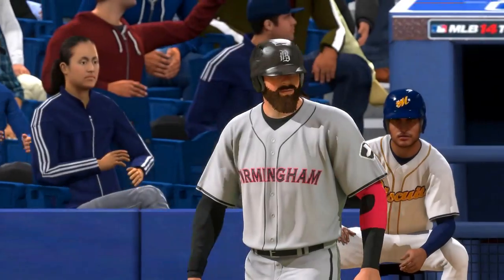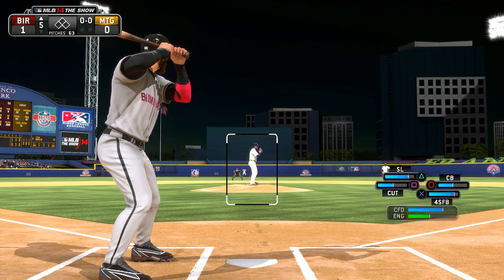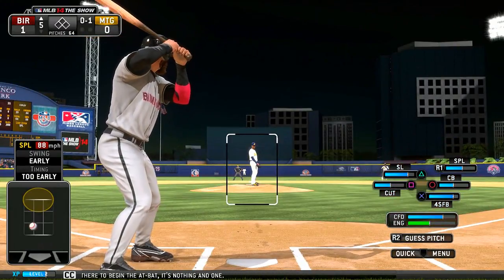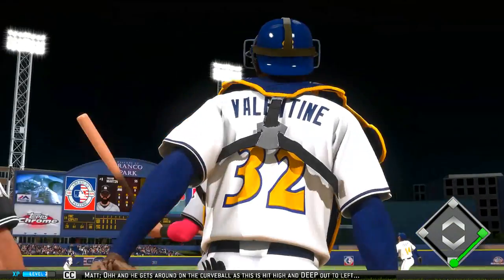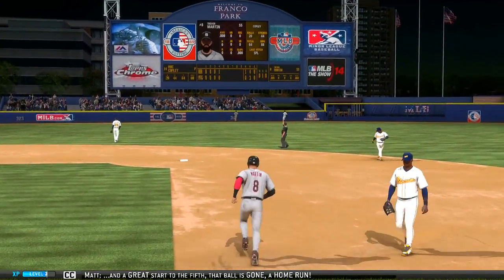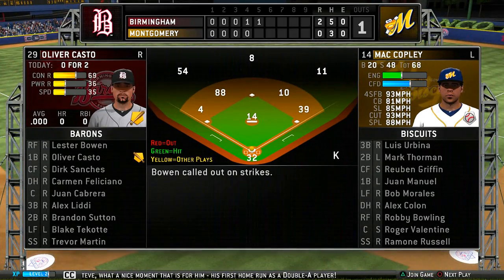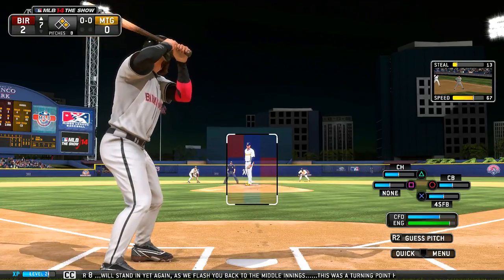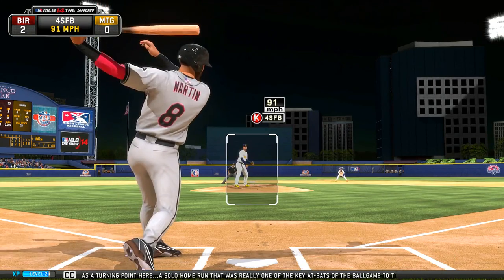That's okay, it's our first game — we're allowed to get the first game jitters out. We'll dig in, 0 for 1 here. Strikeout every now and then, it didn't hurt anybody. See right there, we were pressing up and it was a slider — it broke down. Tell me that's gone. Yes! Solid contact, home run, one RBI. So yeah, we're playing Double-A. A solo home run — really one of the key at-bats of the ballgame to this point.